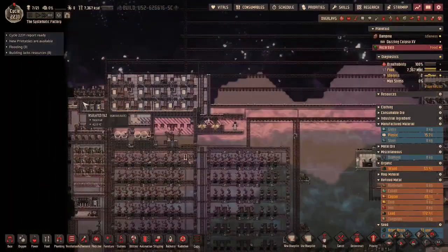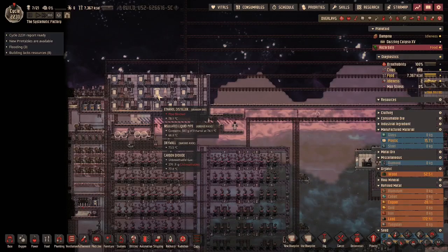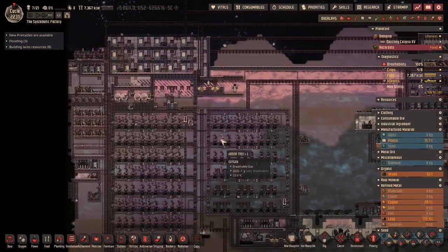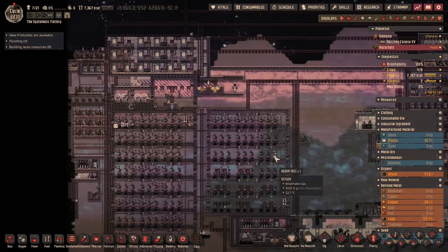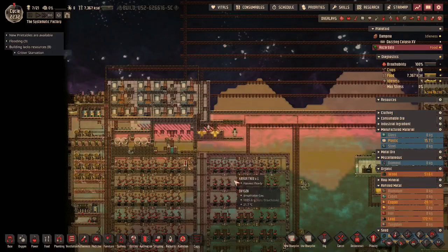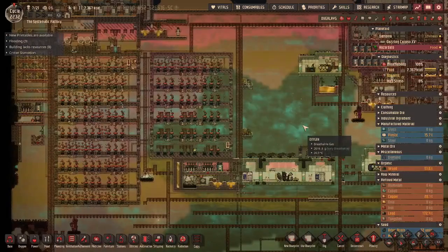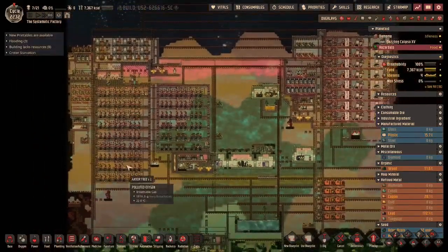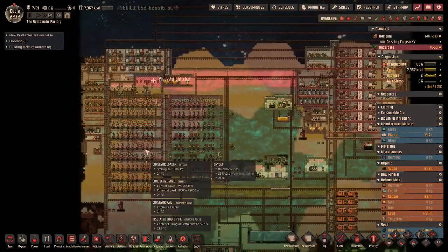For each distiller I need to add 7.2 trees. If I need to add two more distillers to get that fourth petroleum generator going, that's another 14 trees. If I wanted to add another generator I would need 28 or 29 more. So if I add two more petroleum generators and the ethanol distillers to support them, that would cap out what we could do with the space here. We're using about a quarter of the map just to support the power system using these trees.